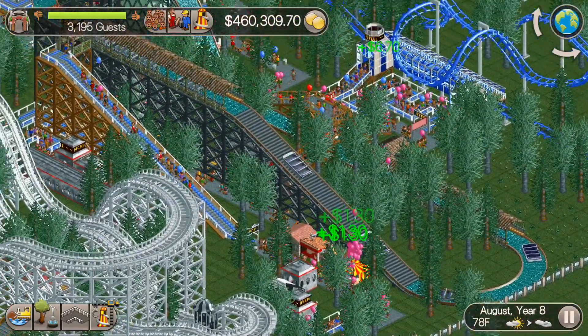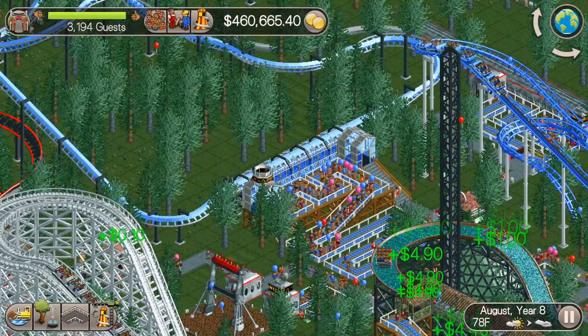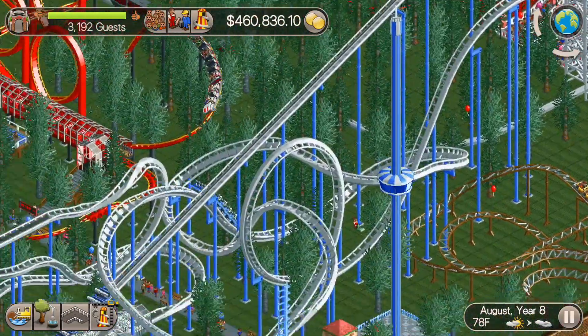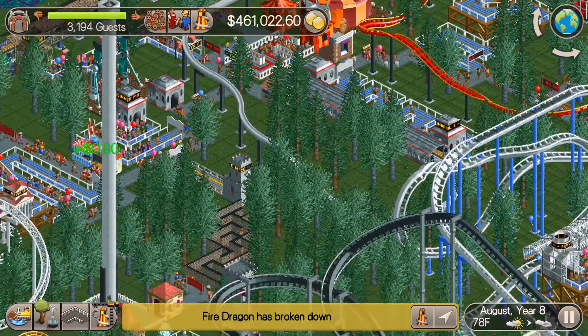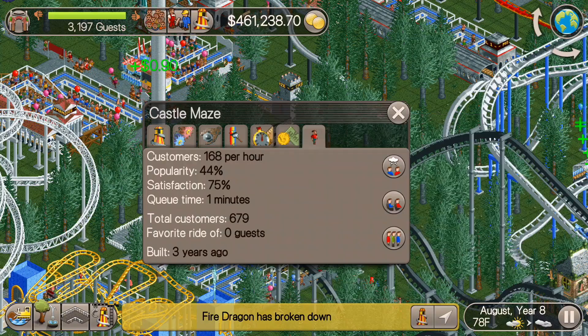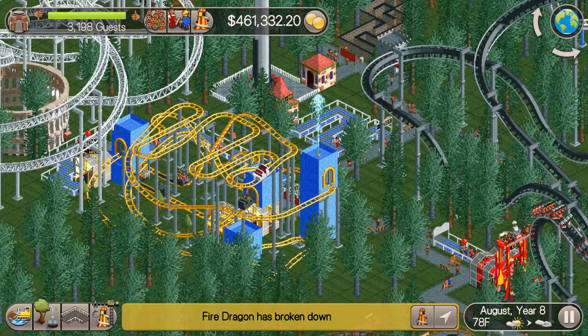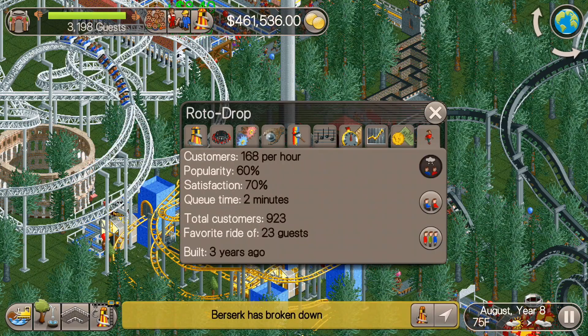I know I've done this in past episodes, but always be on the lookout for things like that where a huge ride like Sky that's going to be bringing in tons of guests needs to be running at all times. So really check those queue lines and make sure that people are going on the rides, or else they're not going to be making any money and they're just sitting there losing money for you.